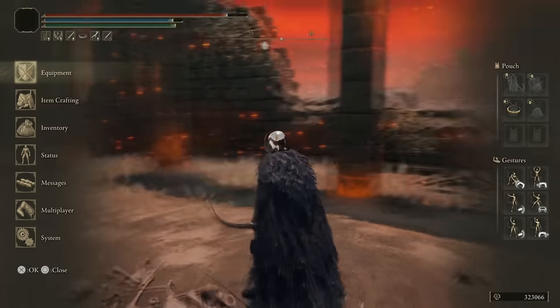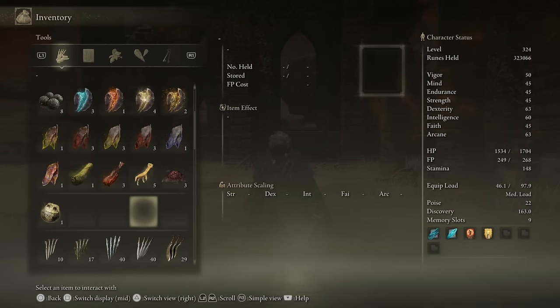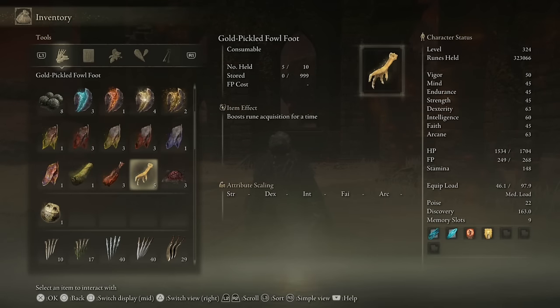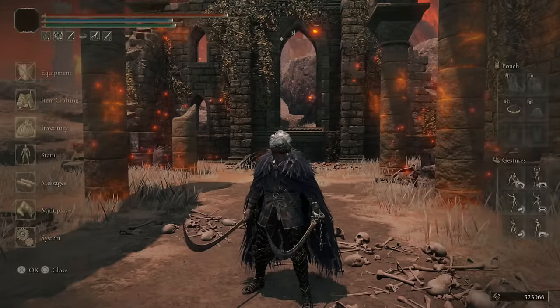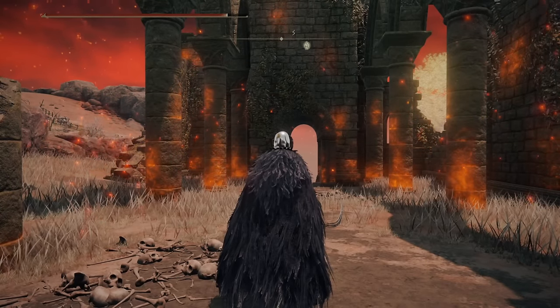And on top of that, if you also want to use a silver pickled fowlfoot — it's a silver one of these, but I have used them all farming over the last few days to make sure I can generate as many videos for you guys as possible. These things will help boost your discovery rate by around 50 and it also helps out a fair bit when you're trying to farm for things.